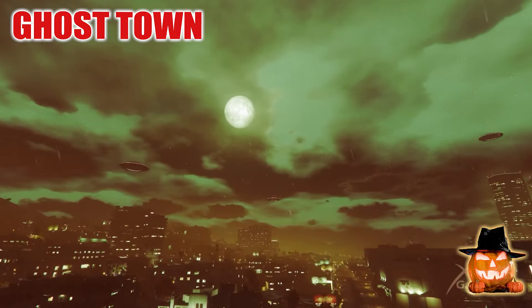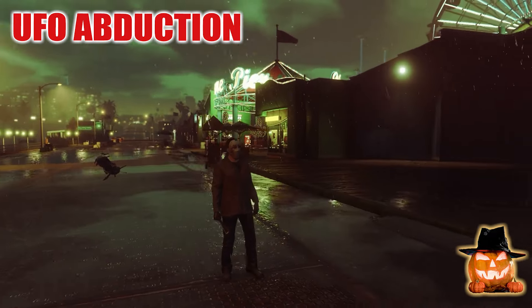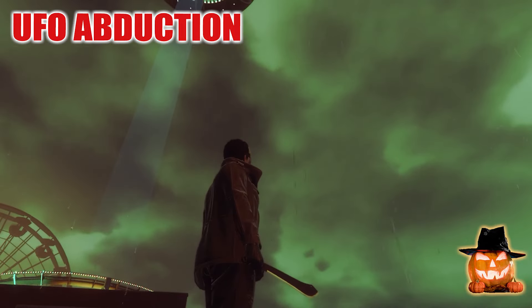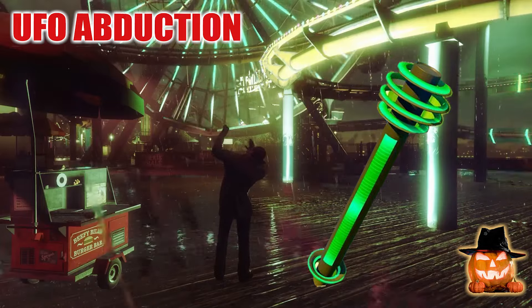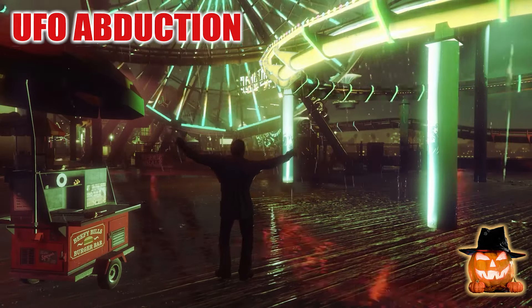The second event is the UFO Abduction. The last 4 days before Halloween, the most UFOs are surrounding Los Santos City. From October 31st, you can be abducted by the aliens. The abduction brings you to the third event — the unlock of a new weapon. Let's take a look at what this event is all about.